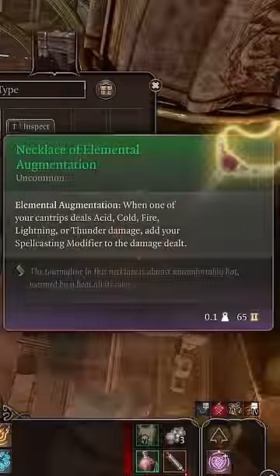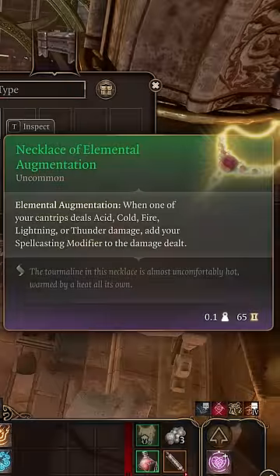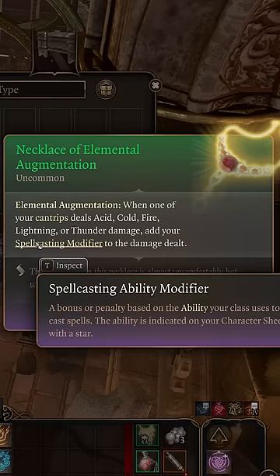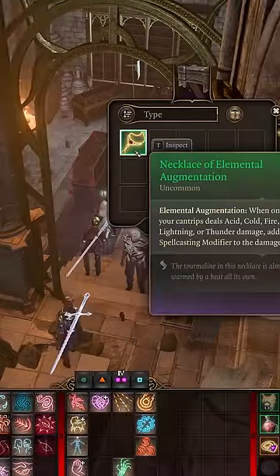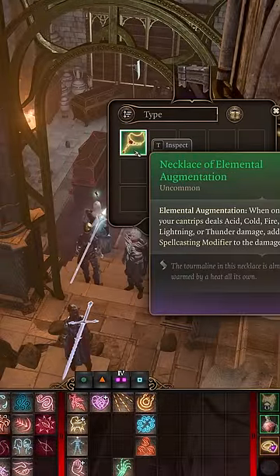There's also a necklace called the Necklace of Elemental Augmentation, which adds your spellcasting ability modifier to the damage of your cantrip when it deals Acid, Cold, Fire, Lightning, or Thunder damage. Make sure to grab that when you're in the Inquisitor's Chamber in Kresh Yelik to make your Produce Flame even stronger.